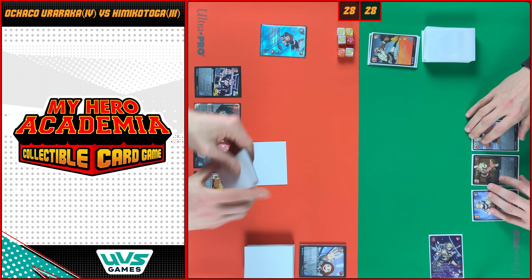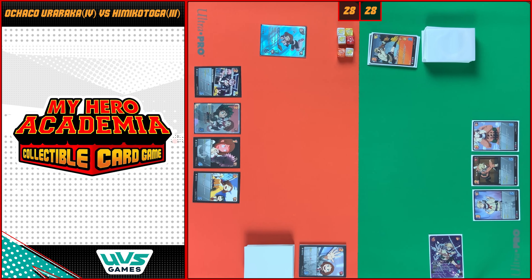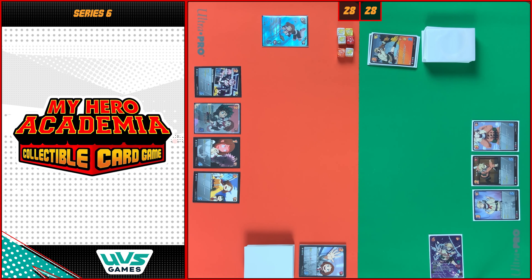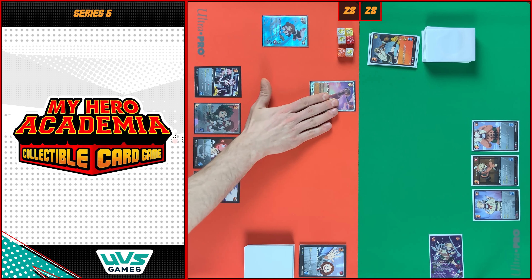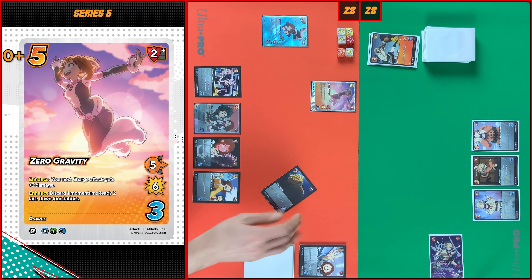I will draw five. Let's move five to my hand size. We have this beautiful Zero Gravity — I need five, check.